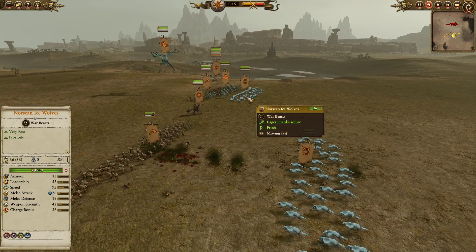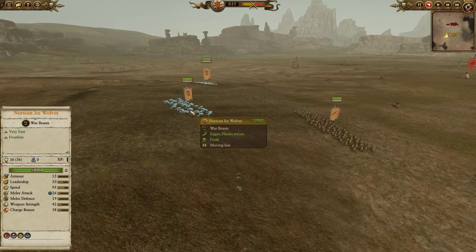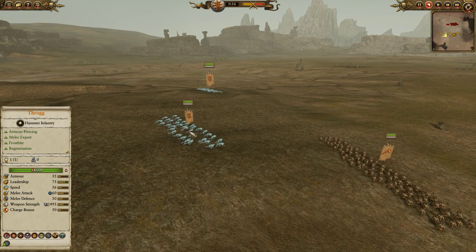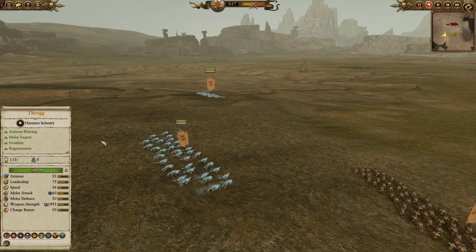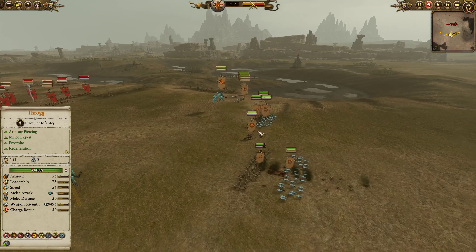We have a ton of Norscan Ice Wolves as well — two over on the right hand side and two on the left hand flank. These bad boys are incredibly quick, do pretty decent damage especially when working as a pack, and they can swarm the enemy and certainly get onto those back line tools the Skaven do often bring.